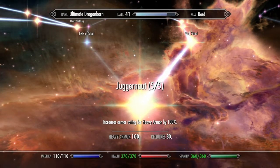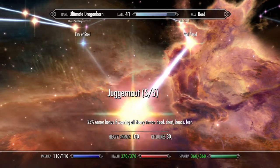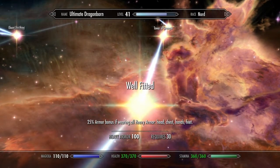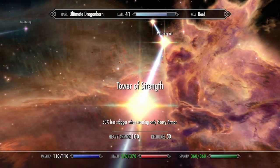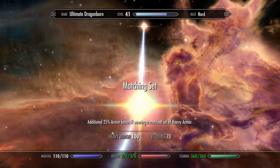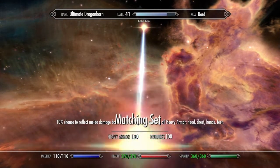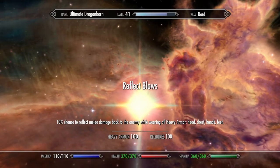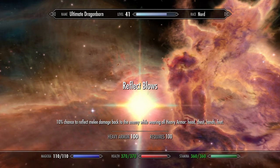I also put points into heavy armor. Maxed out Juggernaut, so armor rating is increased by 100%. Well Fitted, so there's a 25% bonus for wearing all heavy armor. Tower of Strength — 50% less stagger. Matching Set — I actually don't have a matching set on because I have the jagged crown instead of the dragon helmet. But I wanted to get Reflect Blows: 10% chance to reflect melee damage back onto the enemy while wearing all heavy armor.